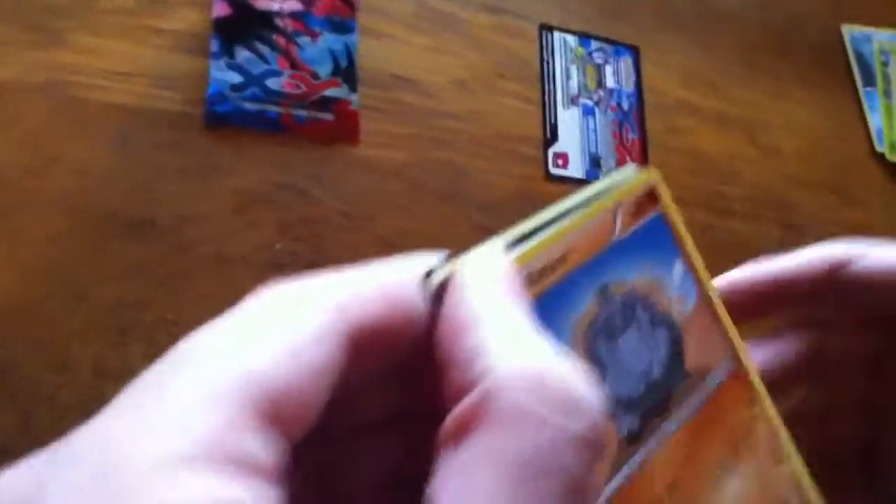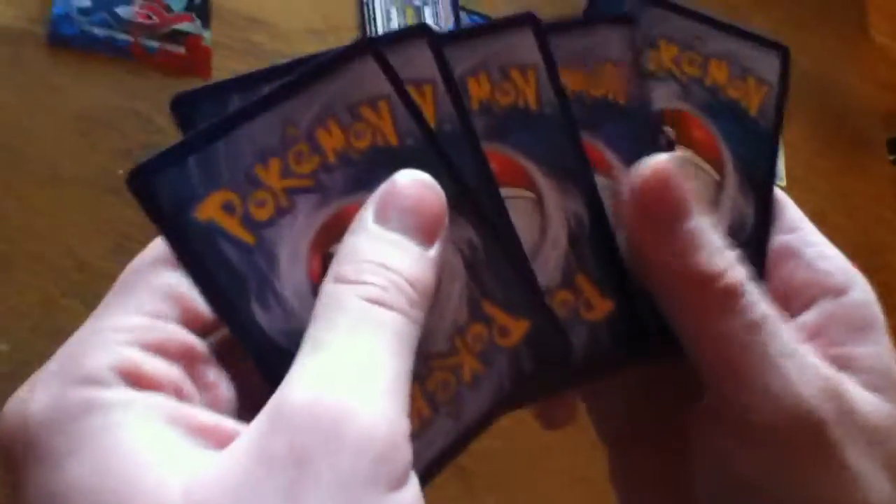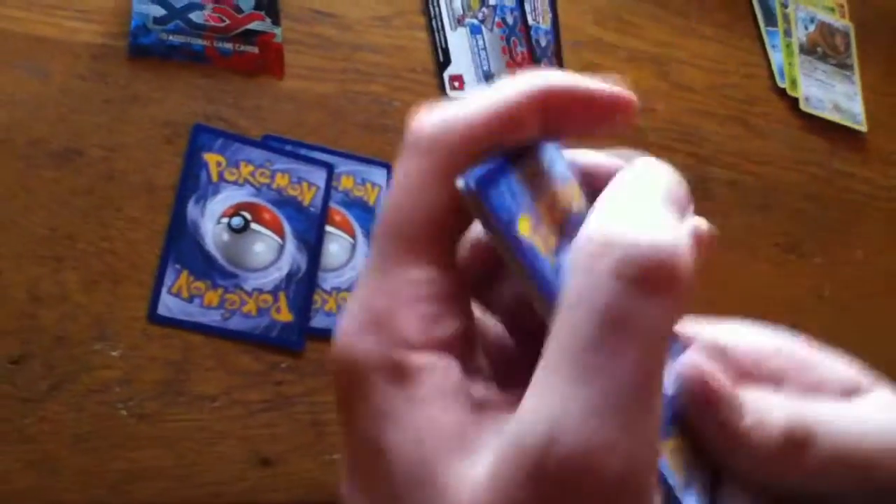Alright, so let's do the Blastoise pack real quick. We've got two more to go — still could get something pretty cool. Let's just wait and see. They have these new Mega Evolution cards in this new X and Y set now. It's pretty cool. Although that's my main goal — Mega Blastoise.